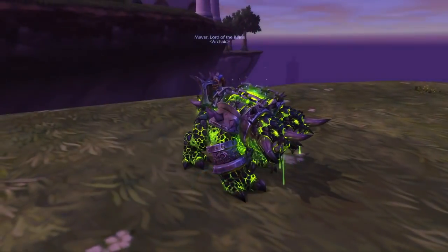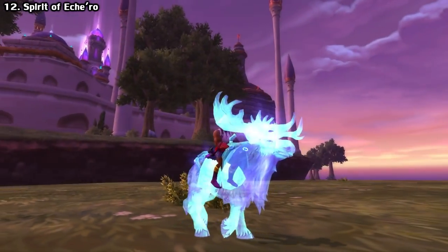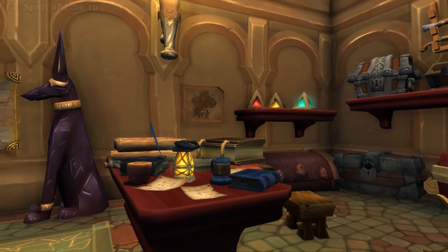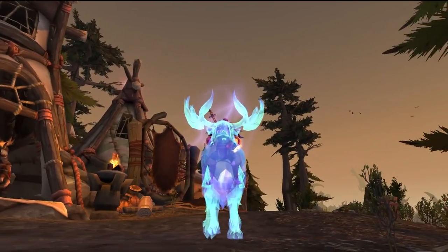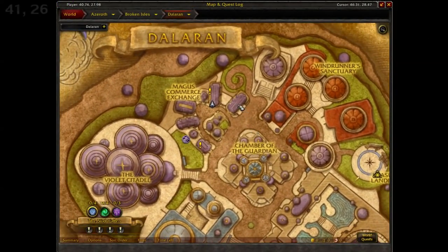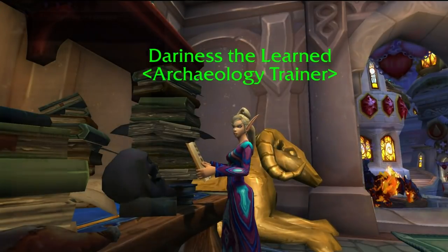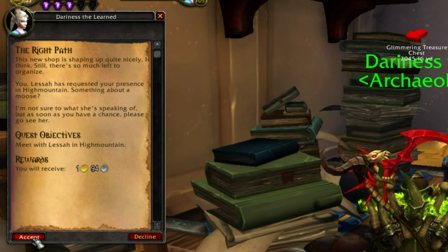Next up we have all of the profession mounts — five in total for Legion. First, we have the Spirit of Esherou, which is tied to Archaeology. Legion has a handful of Archaeology quests giving various rewards: toys, pets, an heirloom, and this mount. You get these quests from Dereness the Learned in the Archaeology shop in Dalaran. The catch is they cycle every two weeks, so you'll have to keep checking back if you're looking for a specific one.